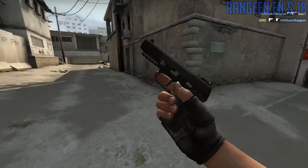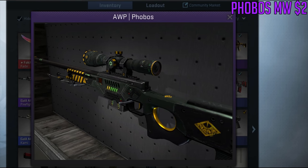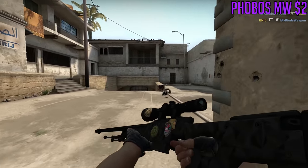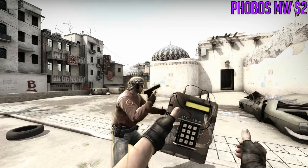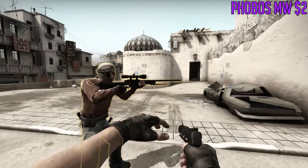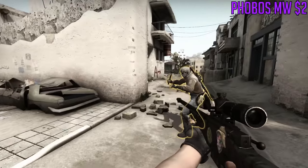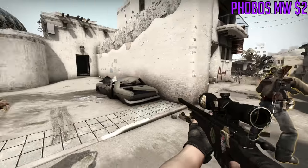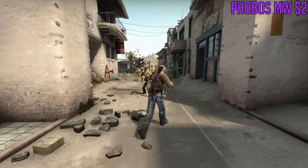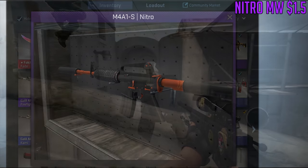For the AWP, we're going to be going with the Phobos. This is actually the newest AWP skin — it has some alien design on it, looks like it belongs in Halo. It's really unique; I don't see people using it too much anymore since the initial hype died down. It has a really unique design and it's overall a really nice AWP skin.